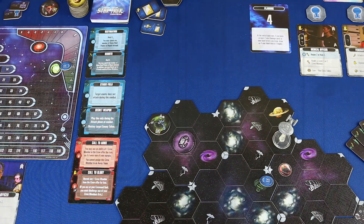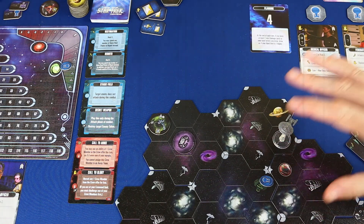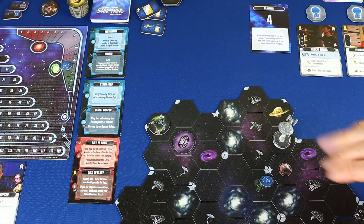Hola amigos, bienvenidos a ¿A qué se juega? Soy Edco y aquí continuamos jugando a Star Trek Frontiers, esta versión espacial en el universo Star Trek del juego Mage Knight. Es prácticamente el mismo juego pero con temática espacial; sí que tiene algunas reglas cambiadas, pero digamos que en un 90-95% es el mismo juego.